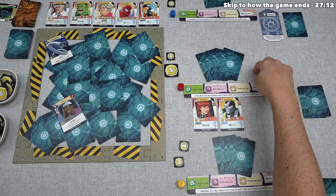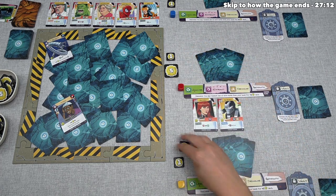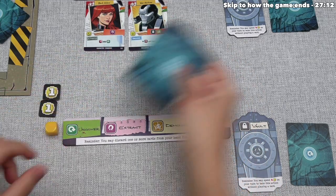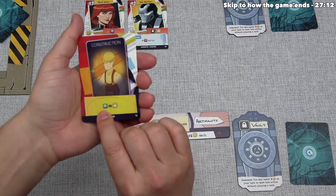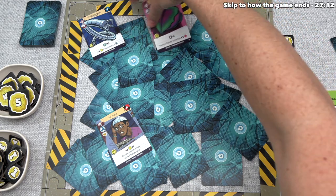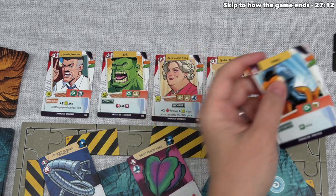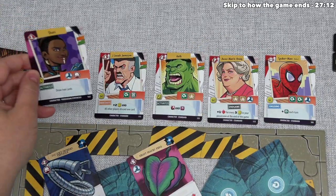The first turn of the game is over, and play now moves clockwise to the yellow player. They start by taking a look at their cards and then playing a construction for the uncover action. They've decided to uncover this card here, and that has a character sighting event, meaning the wasp is going to be discarded and the new character will be Shuri.